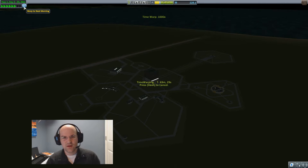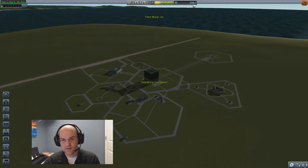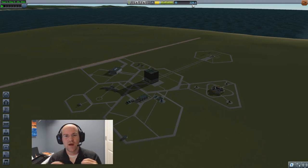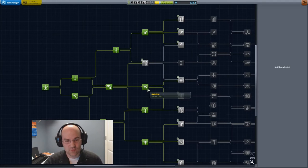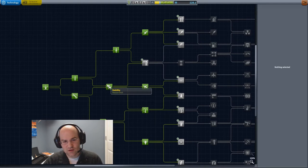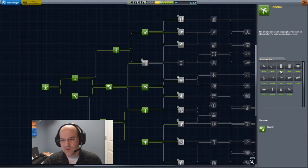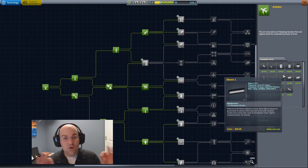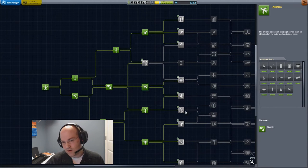Let's go ahead and warp to the next morning. We have some science, but we're actually not going to spend that science quite yet. I want to show you how to build a plane with the stuff we have now. The stuff we have now is not that far along in the tree — we're only here at aviation. You don't need to go super far into this tree in order to build something reasonable.